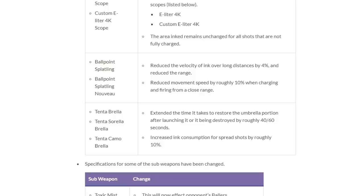Ballpoint finally got its big nerf: they slightly reduced its shot velocity, reduced the range of long range mode — it used to roughly match Hydra, now slightly less — and they reduced movement speed when charging and firing in close range mode by 10%. Basically they made it substantially worse in both modes. Ballpoint would still see some use, but this is basically the point where it fell from being a top-tier Splatling to high tier, and its usage rate fell off significantly.